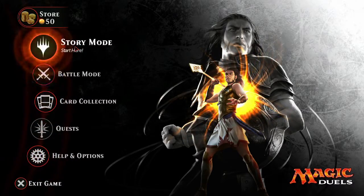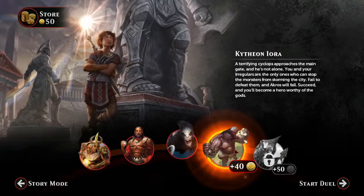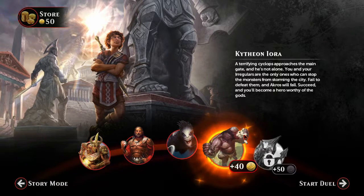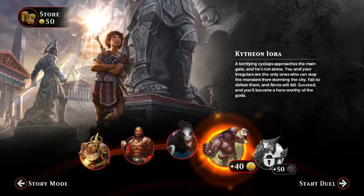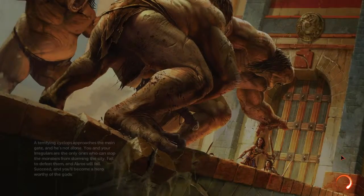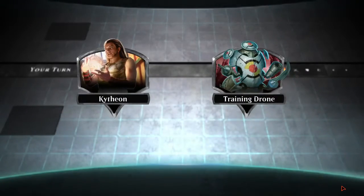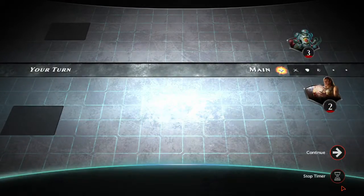I don't want to go to battle mode — I just want to go back to story mode. Let's finish off the campaign. We've got part four of the first campaign. A terrifying cyclops approaches the main gate. He is not alone. You and your irregulars are the only ones who can stop the monsters from storming the city. Fail to defeat them and Akiros will fall. Succeed, and you'll become heroes worthy of the gods. Damn right — worthy of the gods already, I don't have to prove myself to no one.